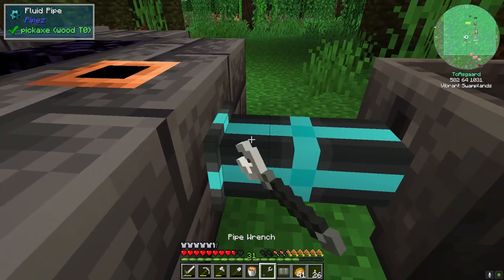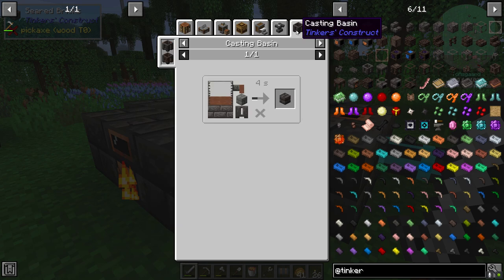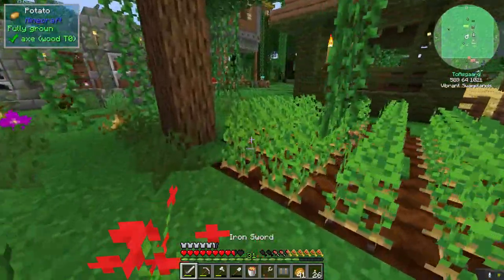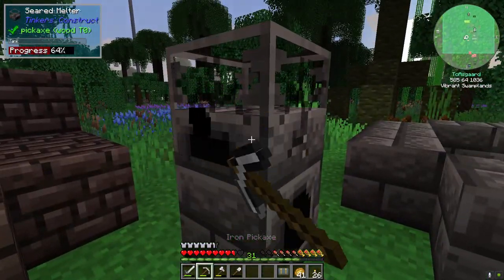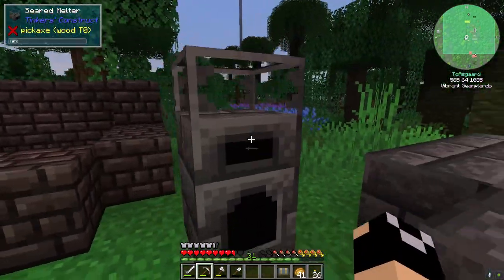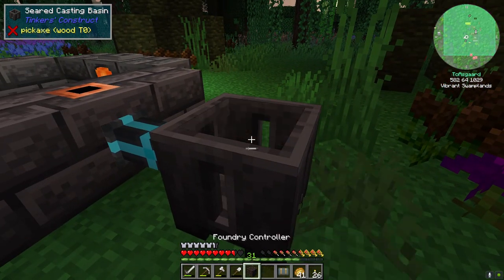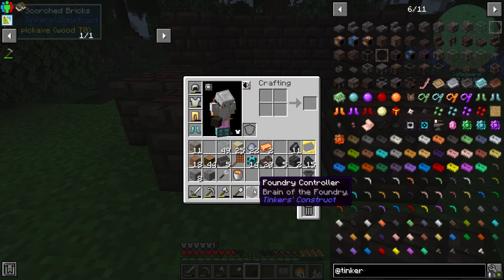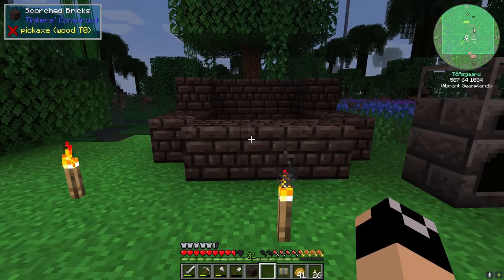Then to get more seared bricks — molten clay and stone bricks. Do we want to do that method or just do grout? I think I just want to do grout. Then I'm going to set up our melter just right over here. There we go — there was our foundry controller. Let's go ahead and — is that all the scorch bricks I made? I think it is.